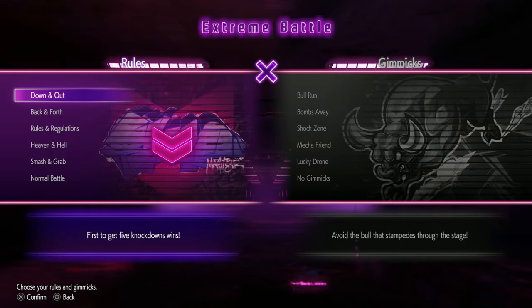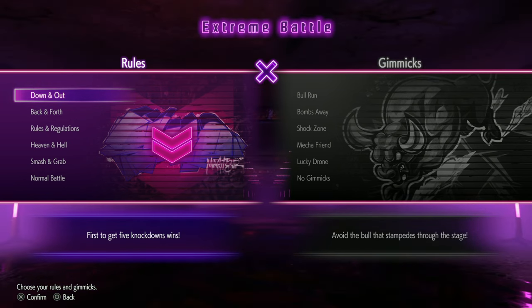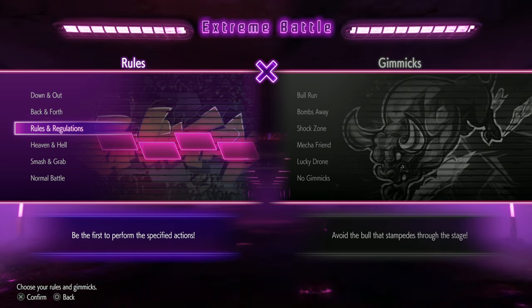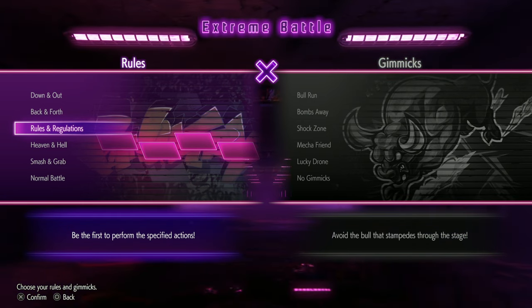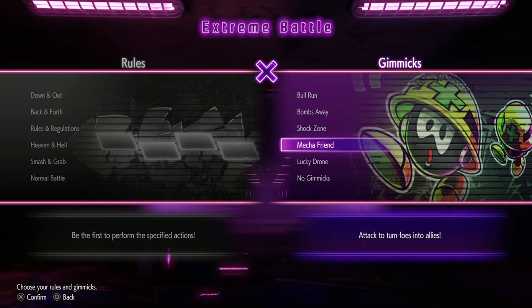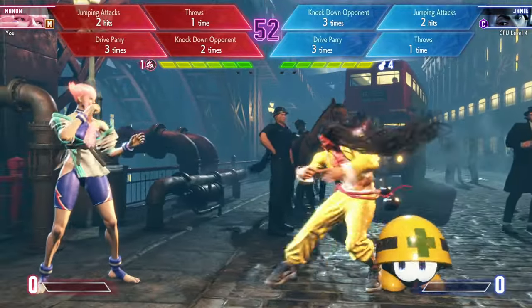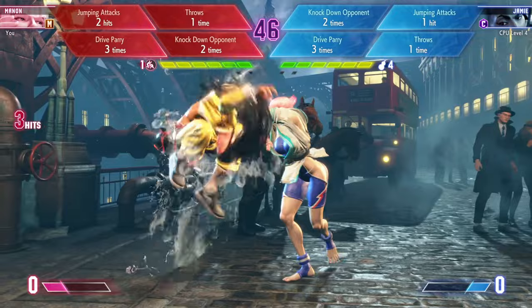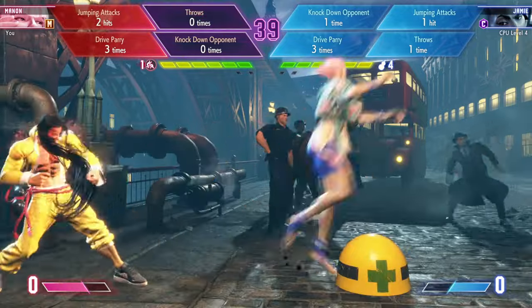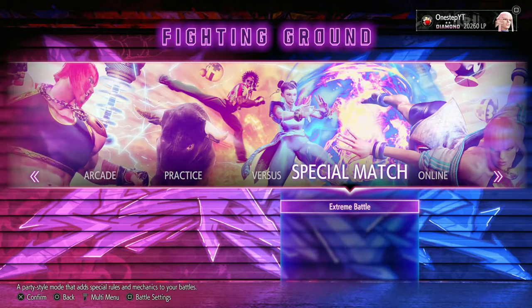Street Fighter 6 has a fun game mode called Extreme Battles, playable online in the Battle Hub or locally. It features different rules — like winning not by health but by being the first to perform specified actions — plus gimmicks like mecha friends that jump into the fight and cause shockwaves. It's a great mode for when you're not in the mood to go super hard in serious fights and just want to mix things up.